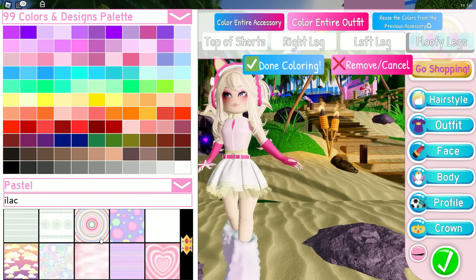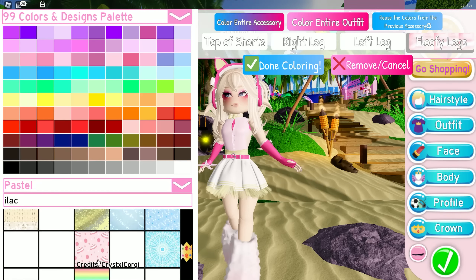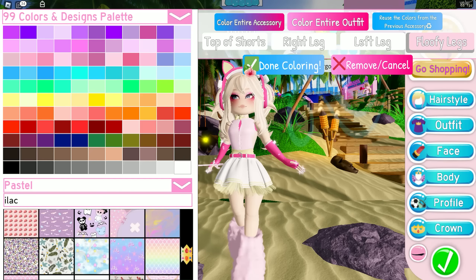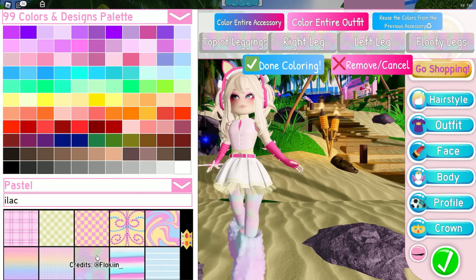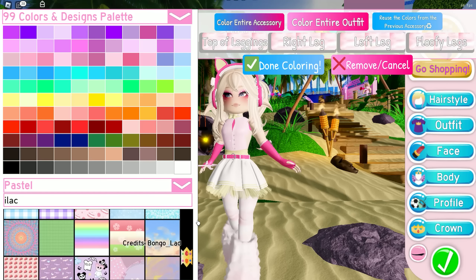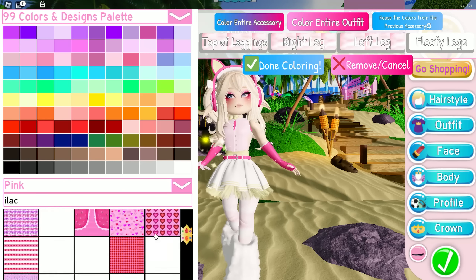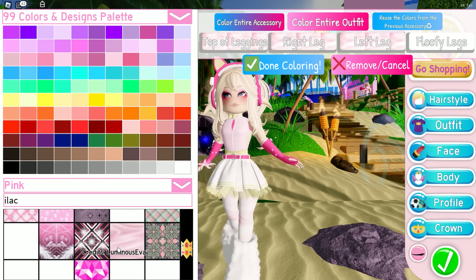Alrighty, next round — the theme is pastel clothing. I started with the hair; I wanted pigtails so I used Comet hair, then I colored the bows white. For the bangs, I thought Foxy Bangs would be cute combined with Comet hair. I wanted blonde hair this time so I tried finding the right hair color.